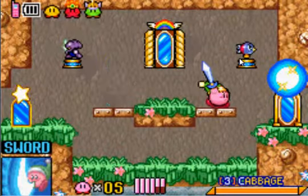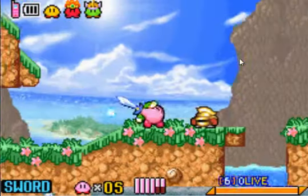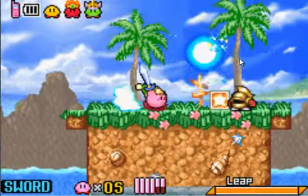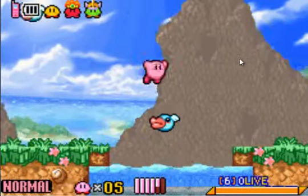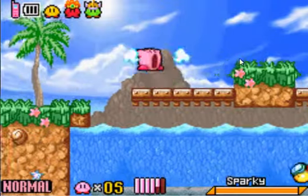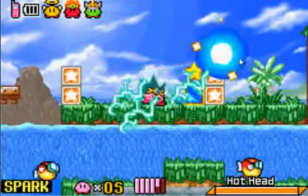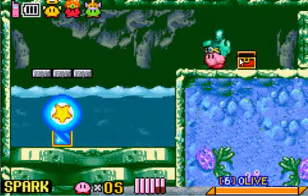We will come up here and actually go through the zone, cause it's the only way currently to unlock this one zone. Scarfies, stupid leaves. Lost my power already. Spark, I choose you. As you can see, this is the sixth zone — Olive Ocean. This is the place that we are coming to unlock.